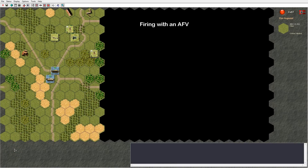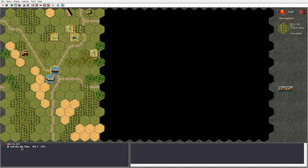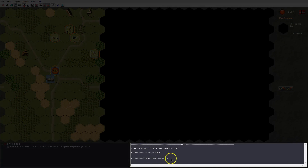Firing with an armoured fighting vehicle (AFV) against infantry is done in the same way as firing with a gun, with the exception that machine guns may be available on the AFV — bow mounted, coaxial mounted, or anti-aircraft machine guns. To use anti-aircraft machine guns, the crew needs to be exposed and not buttoned up. I select the main armament and can choose either smoke or infantry for this vehicle. I select infantry and the vehicle fires, with the result shown in the action log window.